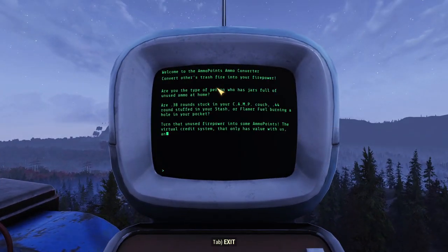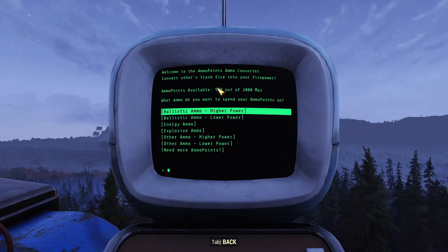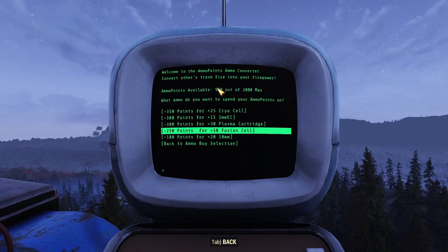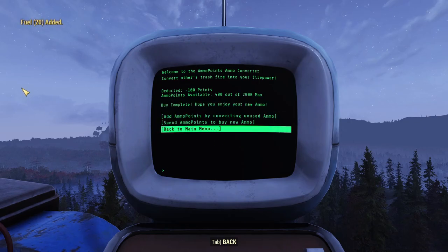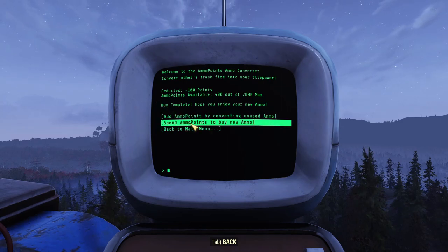If you clicked on this video just to see how to buy it, go into your ammo converter machine, continue, spend ammo points to buy new ammo, and go under energy ammo. Look at that — at the bottom we have for 100 points: 20 10-millimeter. And since when is 10-millimeter energy ammo? It never was. Then I figured out, let's check what happens if I buy one — I click on that and look in the corner: fuel 20 added. You can buy fuel, and the conversion rate for fuel is actually really good compared to what we need to craft it.